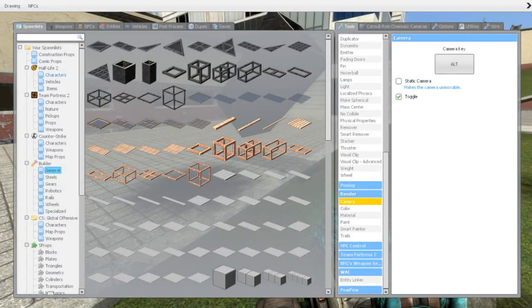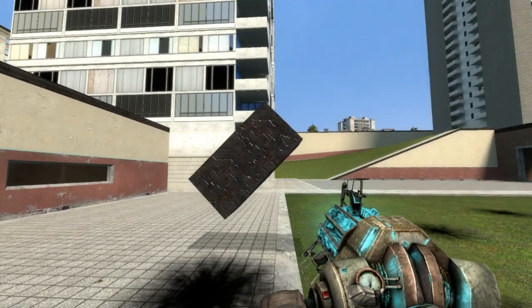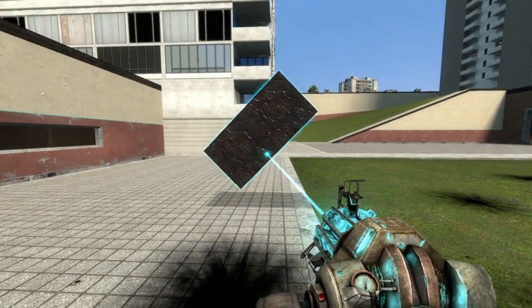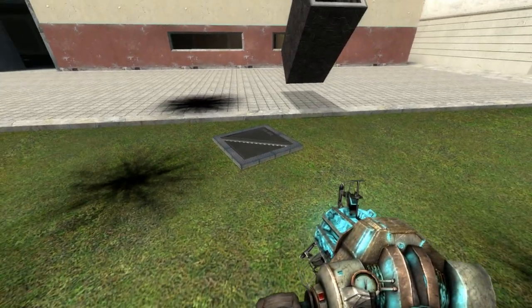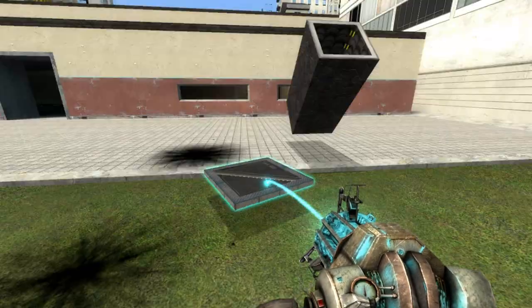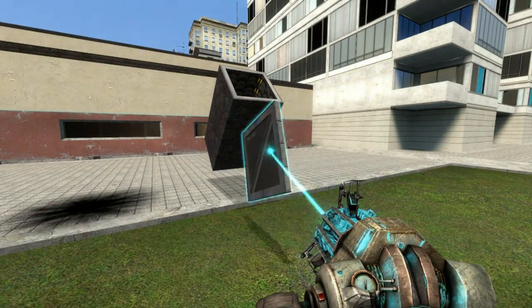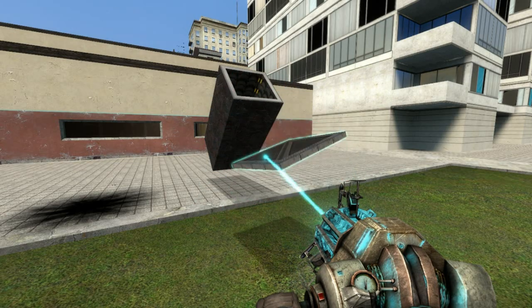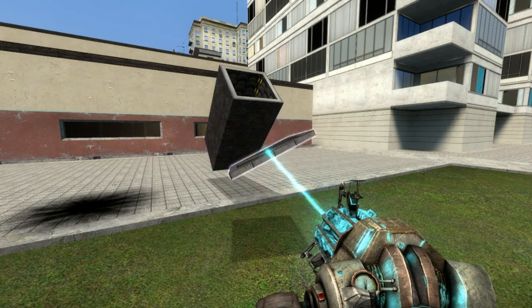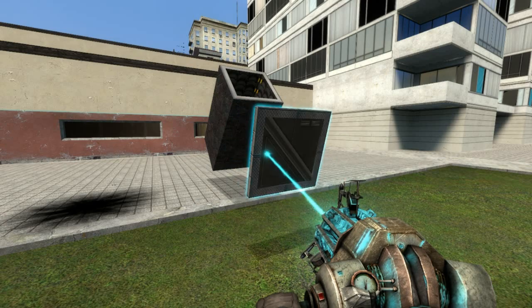You can find here in general the build things, and then you select the short or the longer tube. If you hold your physics gun to move this around and then hold E, you can rotate it around like this — it can be very useful for aligning stuff. It's very hard to get perfect angles, but if you press Shift+E you will get straight, nice angles like this.